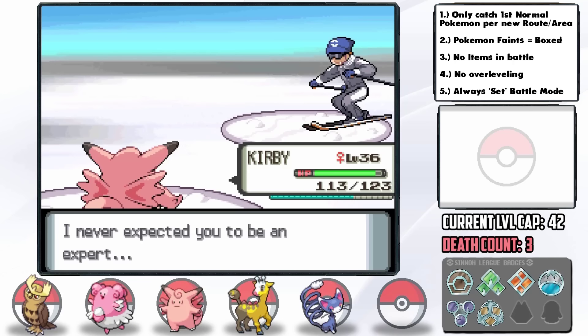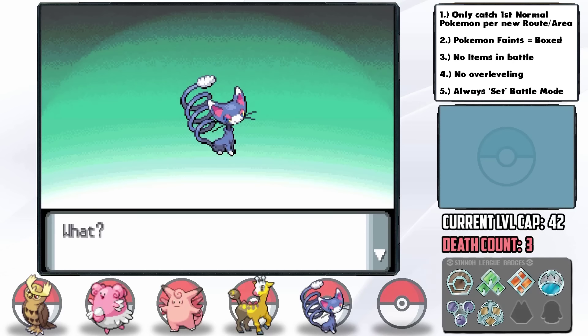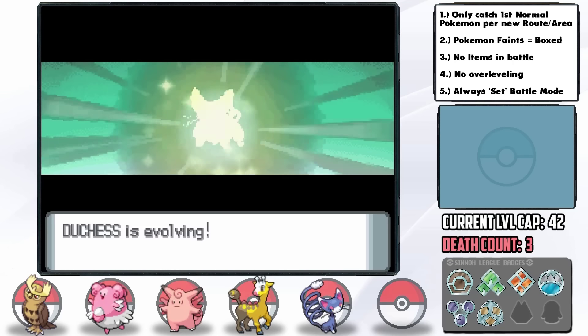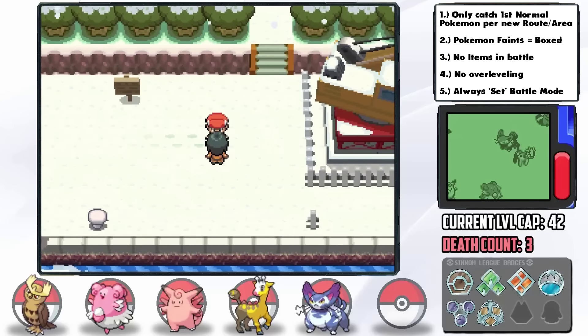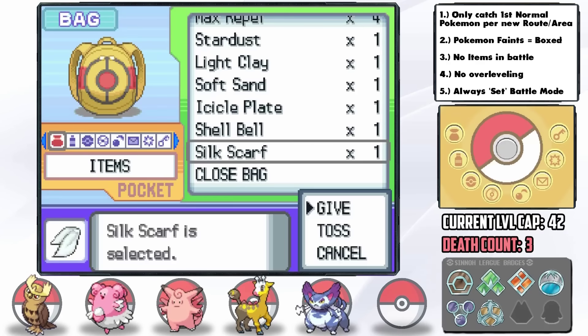We're down to 5 party members and all we can get from here will be Chatot from Route 222, or a Munchlax or Aipom from a Honey Tree — which are nearly impossible to find. In some good news, Duchess evolves into a Purugly which should sort of fulfill the role Lopunny did, but with less coverage. Upon making it to Snowpoint, I realize Candice is going to be a very challenging gym leader.